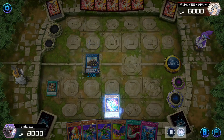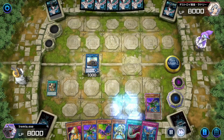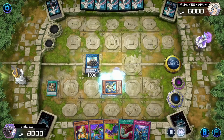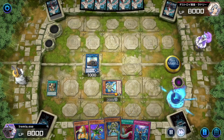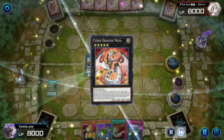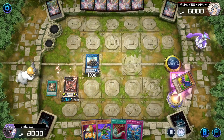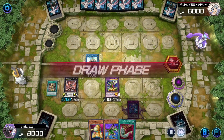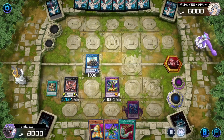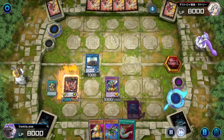We equip with Photon Orbital so we can search a Galaxy Soldier, and then pitch the other two pieces with our Galaxy Soldiers, go up to Infinity, and ABC Dragon Buster. That's the pretty standard combo for this deck. I'm really looking forward to when we get Therian King Regulus, because this deck just gets so much better with King Regulus.